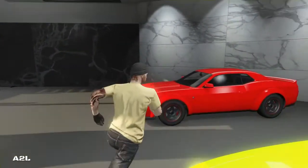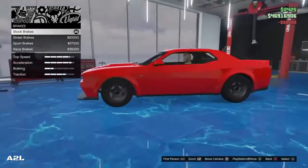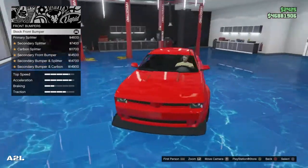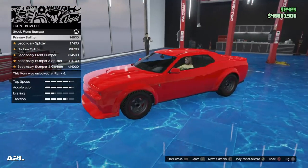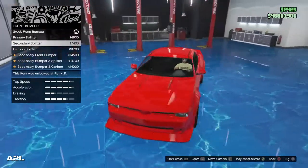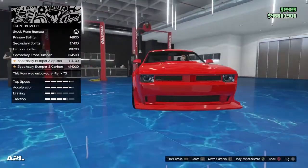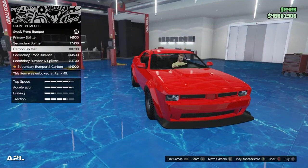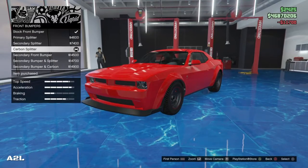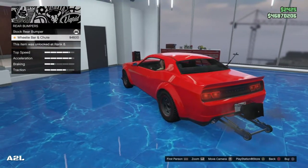Let's get it started. Right off the bat: Armor $50,000, Brakes $35. Front bumpers — I wonder if it's going to be kind of like the Hellcat. The primary splitter is just huge. You have the carbon splitter, the secondary front splitter, the secondary bumper splitter. I don't see any difference between the splitters, so we'll just go carbon. Rear bumpers — we have the wheelie bar, so apparently they're going to make us into a drag car. I'm good on that.